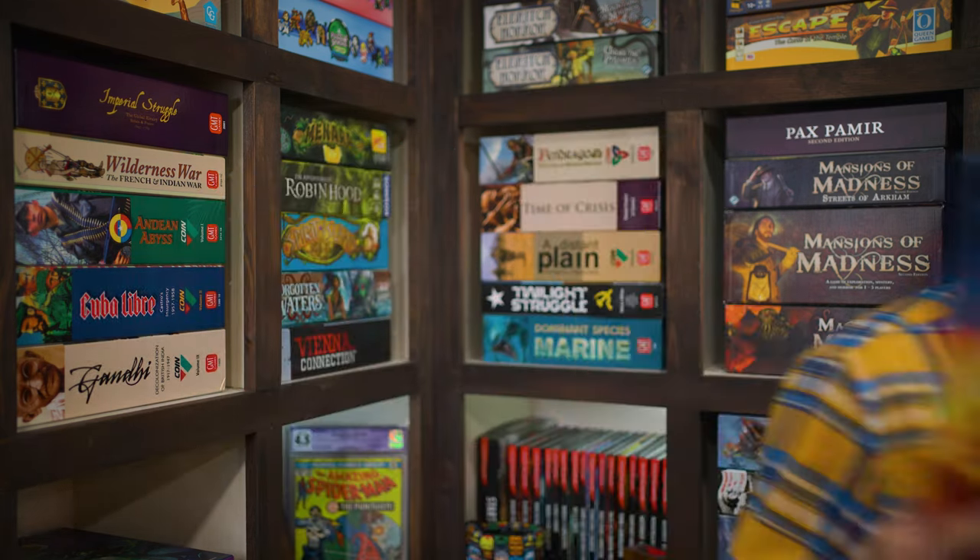Hi, and welcome to Watch It Played. My name is Rodney Smith, and in this video we're going to learn the 1-5 player game Dawn of Ulos, designed by Jason Lentz and published by Thunderworks Games, who helped sponsor this video. In the world of Ulos, Goblins, Elves, Frogkin, and a host of other mortals do battle. As one of the overseeing gods, it'd be of no real interest to you, except the other gods are placing wagers on who will win. There are bets to make and favors to win, so join me at the table and let's learn how to play.